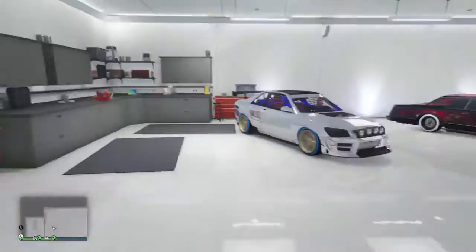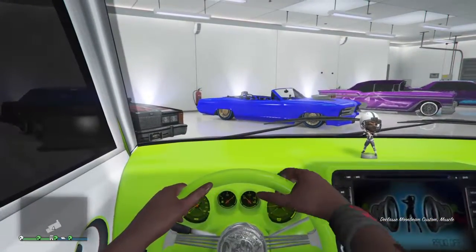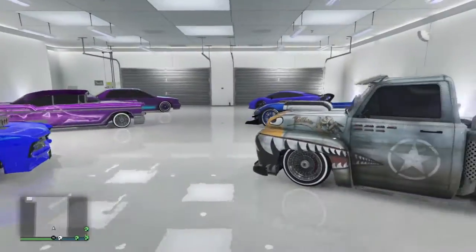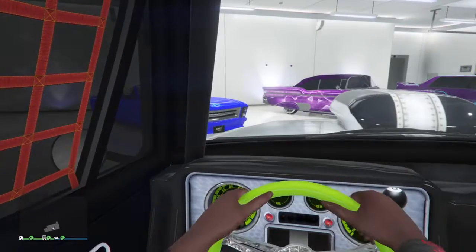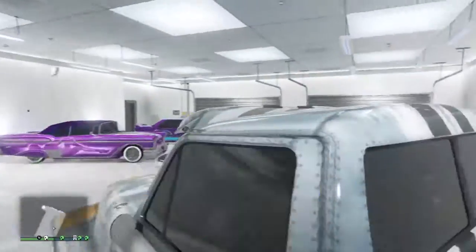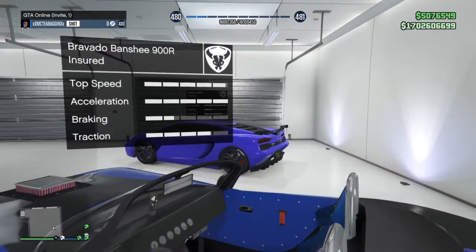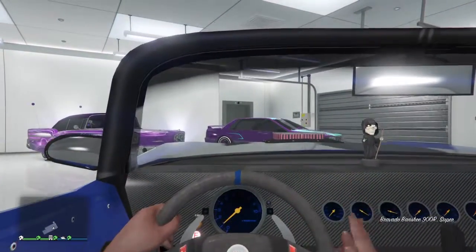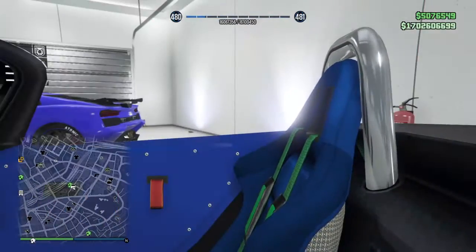It can go a whopping 120 miles per hour if you push it fast enough. And here's my Moonbeam — it can go about 120 miles per hour. I don't know how fast that track car can go. This is my Bravado Banshee — Dodge Viper.